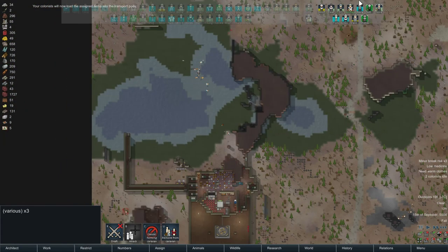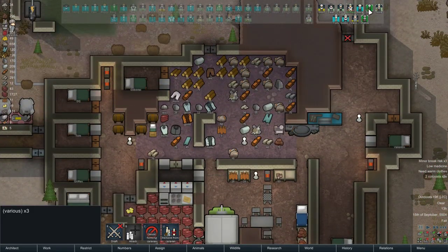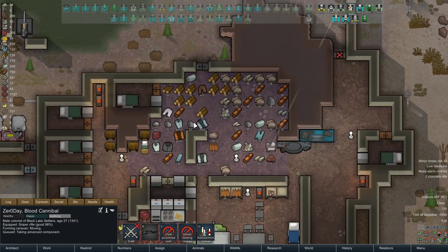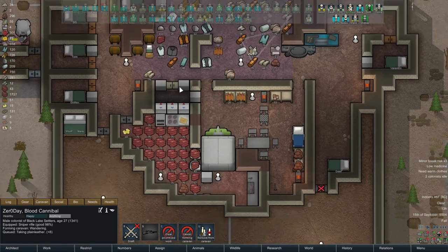Zero Day, Issy, and Sheba — Zero Day, I want you to load the advanced components into the caravan, and load all the plain leather. Basically, I want to remove as much wealth as I can from this area, so that it draws less attention from events.